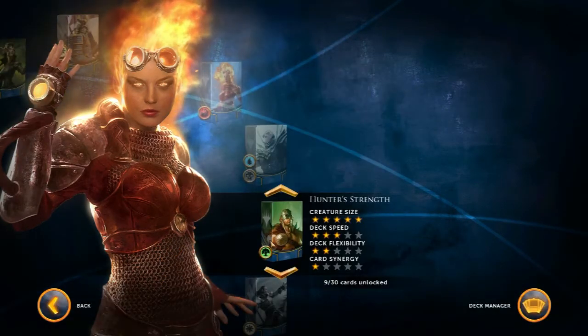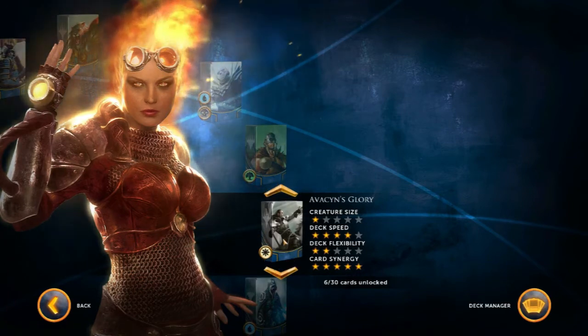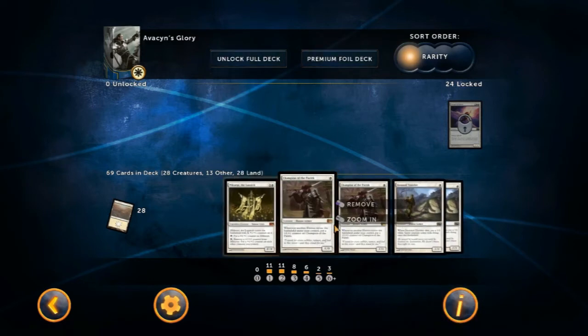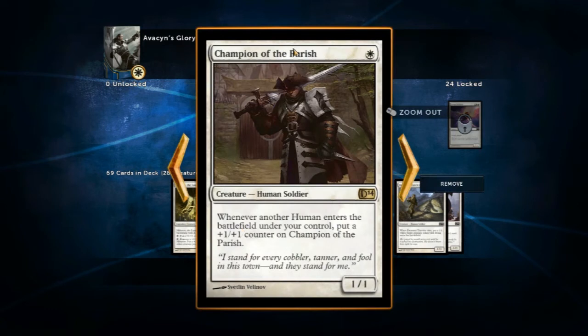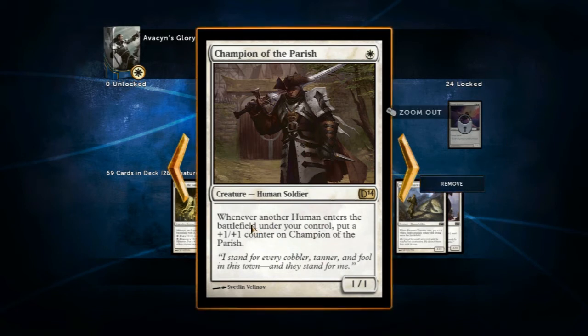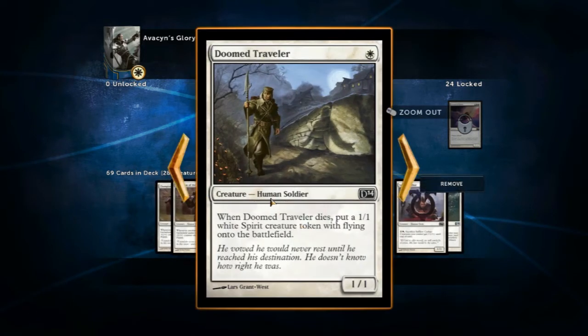Let's have a look at the white deck — Avacyn's Glory. This white deck is about human cards, getting them out quickly and stacking them up with each other. Champion of the Parish — one of my most hated cards when someone else is playing it: whenever another human enters the battlefield under your control, put a +1/+1 counter on Champion of the Parish. A counter is different from a standard buff — a counter stacks and stays permanently. If something buffs this creature and it gets counters, if you destroy the creature that buffs it, the counter will stay. So this can get extremely powerful extremely quickly by pumping out cheap human cards — like the Doom Traveler which only costs one mana, and when he dies he gets a 1/1 flying spirit token.